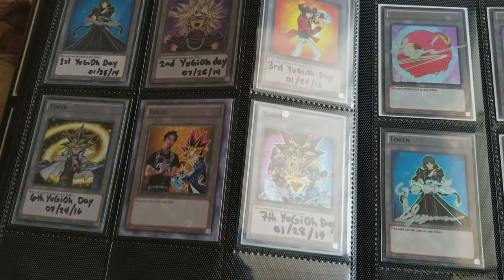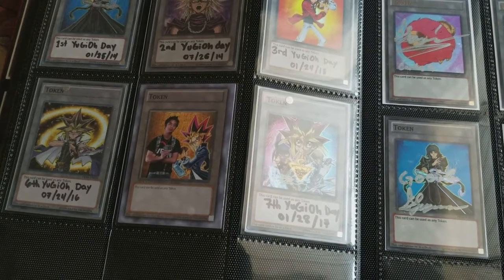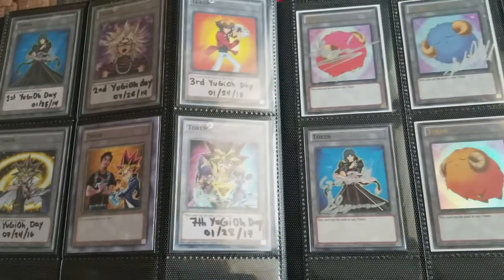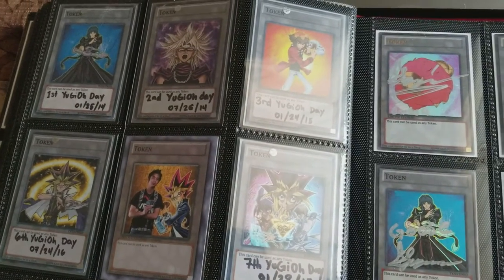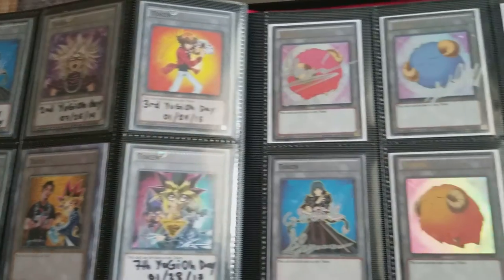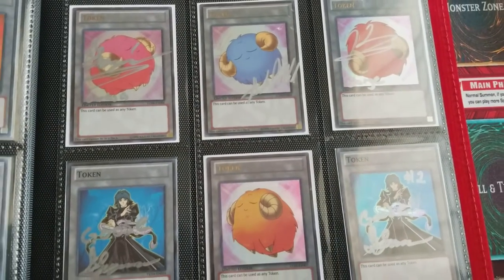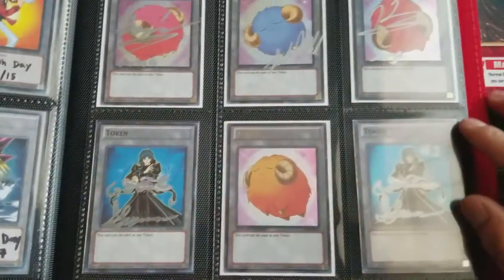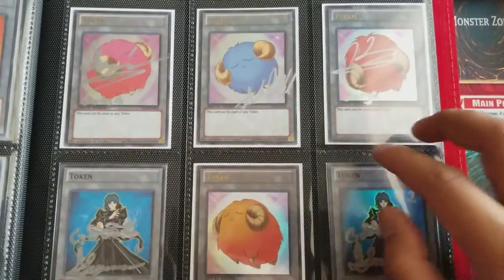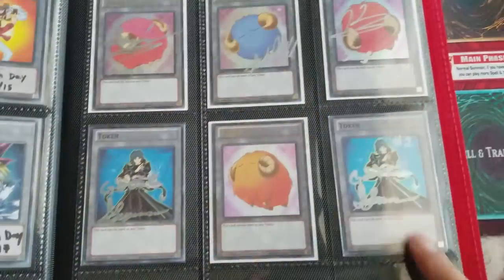I think I missed 3 already because I think we have a total of 8 now. I wasn't able to go to a couple of them — sad. But I might still pick them up as collection and put a different mark on them. I used to play Mecha Phantom Beasts for the longest time as well, so I used 3 Scapegoats even before the whole Link era. Scapegoat is amazing with Mecha Phantom Beasts, so I had my friends sign it.